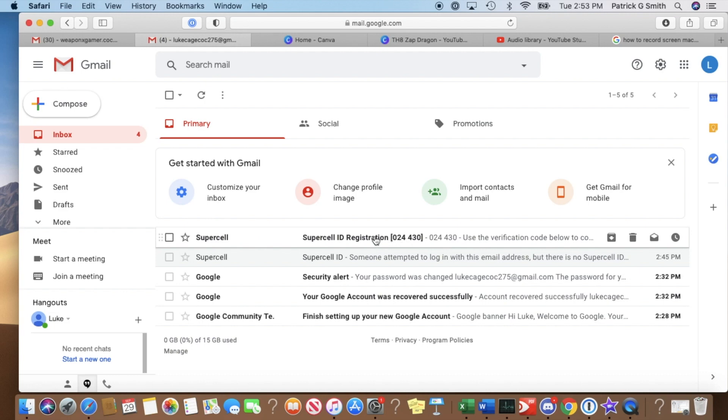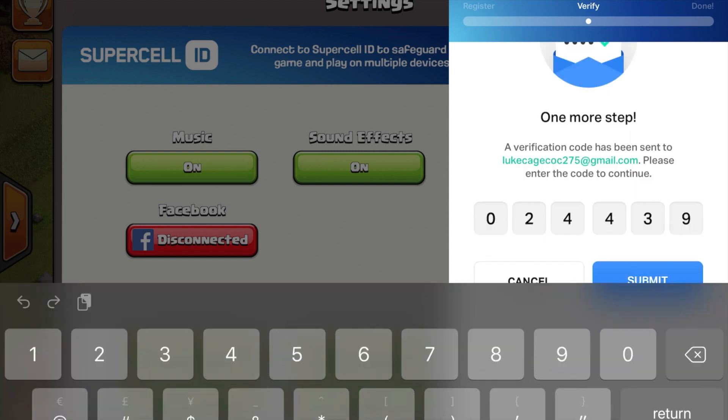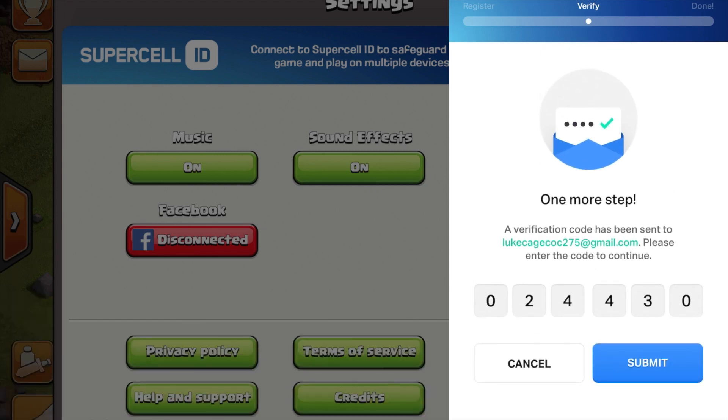Let's go back to the iPad and enter the code: zero, two, four, four, threes. Submit. You're all set.